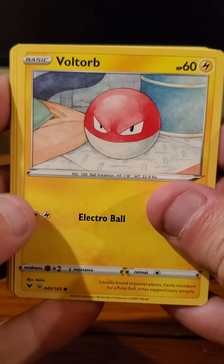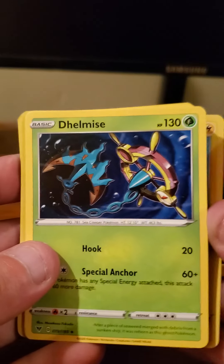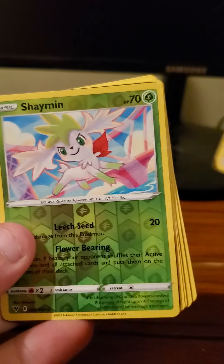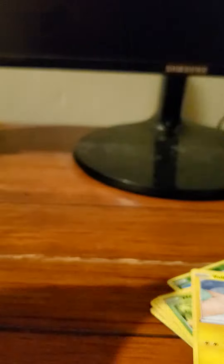Just the three promo cards here: the Single Strike Urshifu VMAX, the Single Strike Energy, and the Single Strike Urshifu V. Those are good cards — I'll set those to the side. And here's the oversized card. Pretty cool.